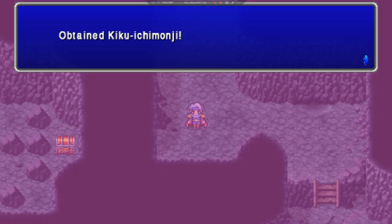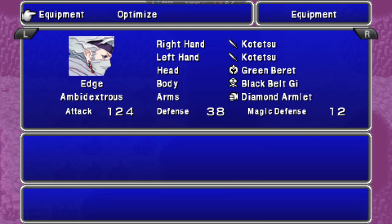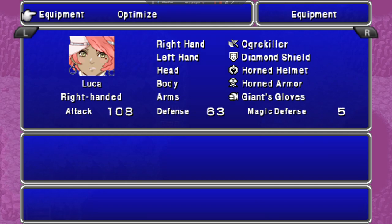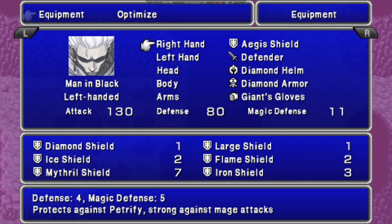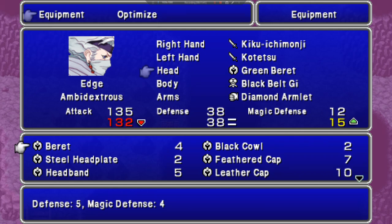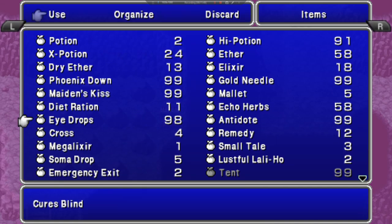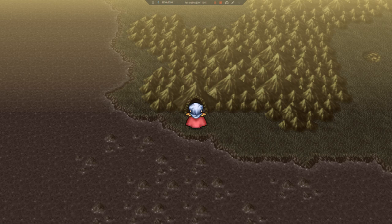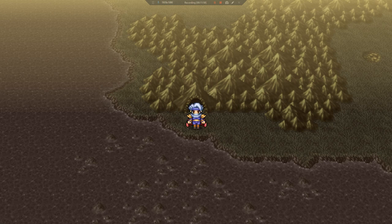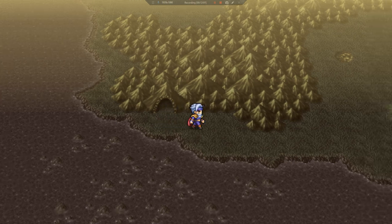Could have been worse. We got a Kiku Ichimonji and a Black Cow. We can always come back here when we get the rest of the small tails, and I plan on doing that. Three Black Lizards — so we're going to be flying the mist now.